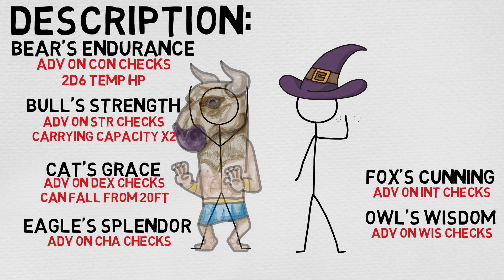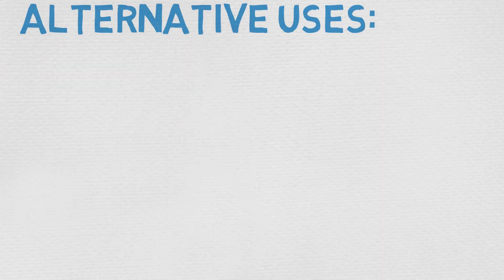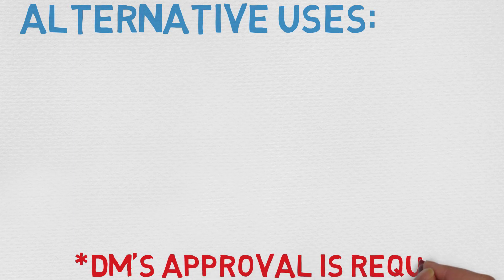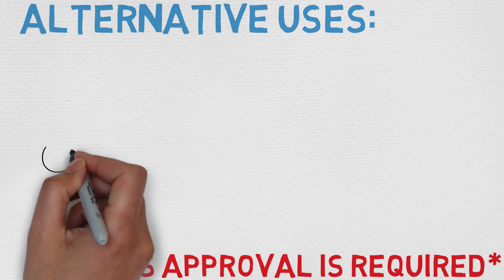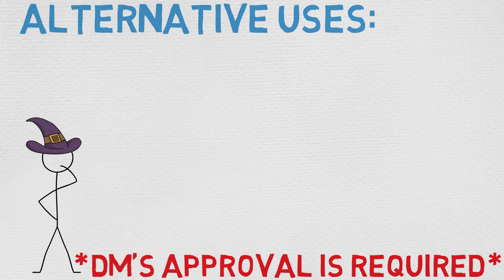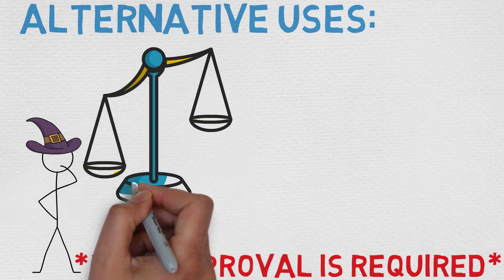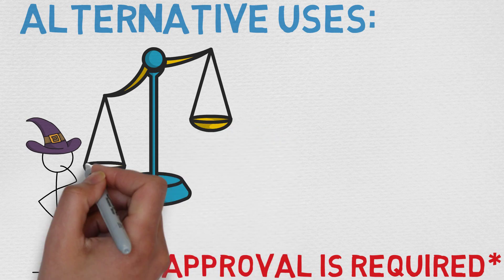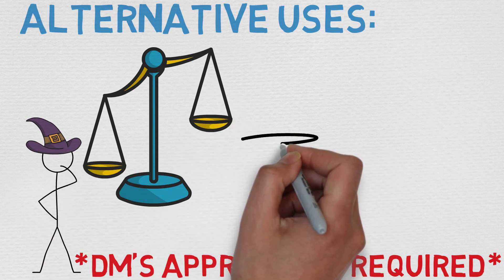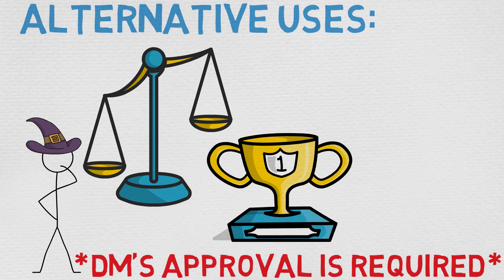Now let's move on to some alternative uses. This is a great way of better balancing out your party and covering blind spots you might have developed through min-maxing your characters. Secondly, this is a fantastic way of winning events — no matter how your DM sets up an event, having advantage on checks is always going to help you out. Thirdly, if you really need to show off a great feat of strength or heroism, this is a great way of making it more likely for you to be successful.